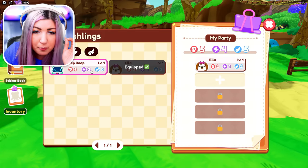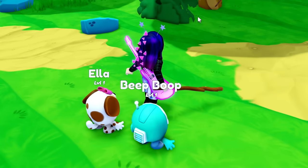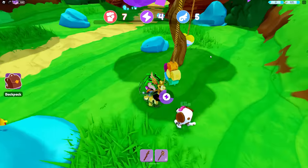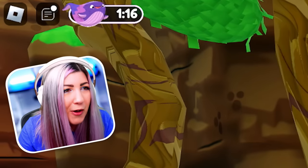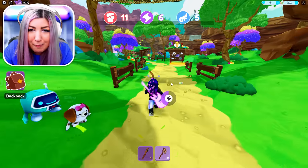Now that I caught a Beep Boop, it's actually stronger than Ella, and I can equip both — so now I have two Smashlings. Sabrina, there's something counting down on the top left. I don't know what that is. One minute? It looks like a pet or something — could we get that? We're going to have to see in one minute what's going to happen.